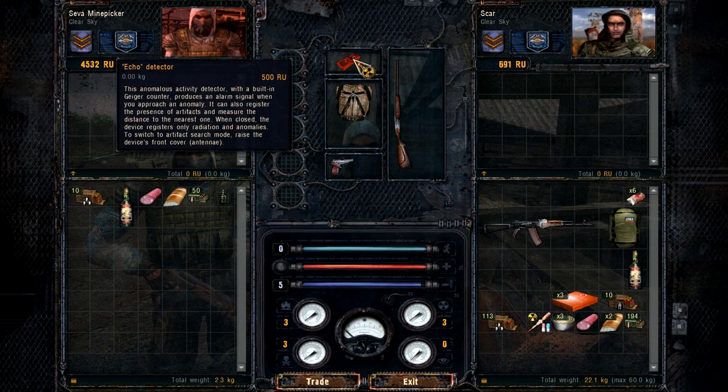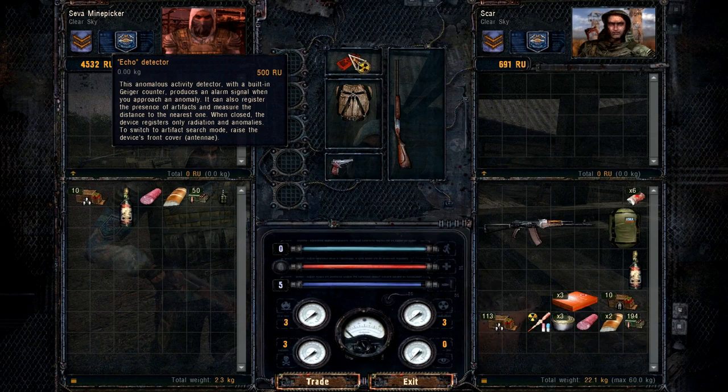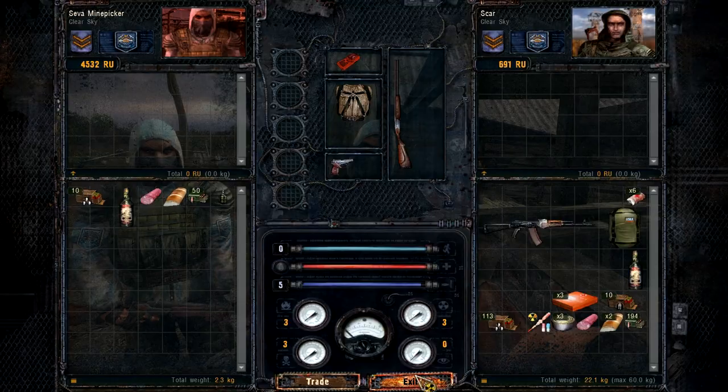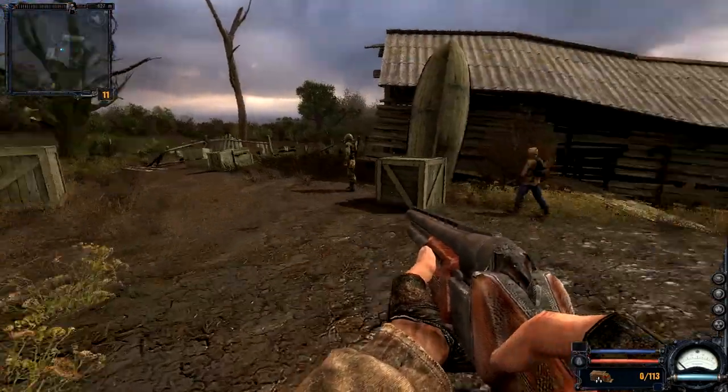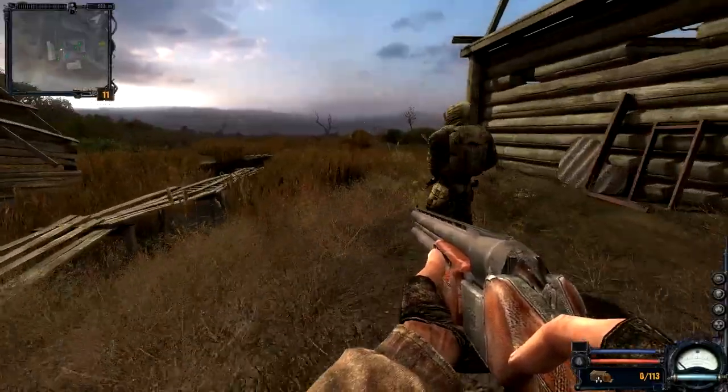I don't know how this thing works - it looks like it gives us an alarm signal when we go near an anomaly. To switch to artifact search mode, raise the device's front cover with the antenna. I tried every single numerical indicator, so maybe I'll check that after the episode - look at the keybinds and figure out if we can use that or not. Still, we made a little bit of money so I'm pretty happy with that. Never gets me down to make a little more cash.